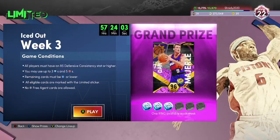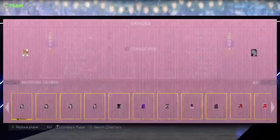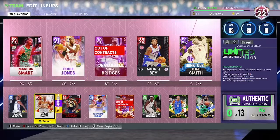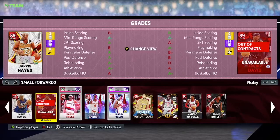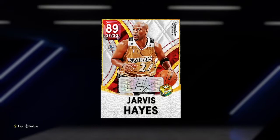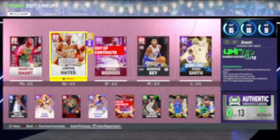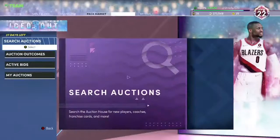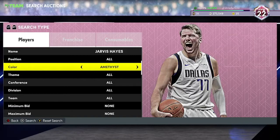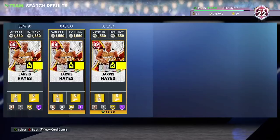I just got my limited ring, and after last week I didn't even know if I wanted to play limited. In limited, you need to have defensive consistency set of 85 or higher, and you can use up to 3 diamonds and 5 rubies. I was using this team - I had Eddie Jones and I think Eric Snow in. But it doesn't matter. Jarvis Hayes is a legend in limited. This card is absolutely insane. He carried me to getting my ring today.